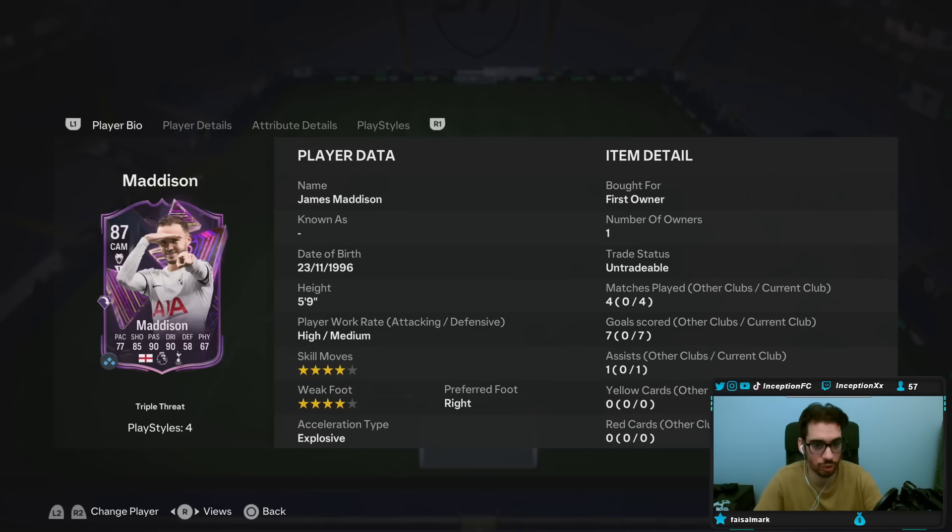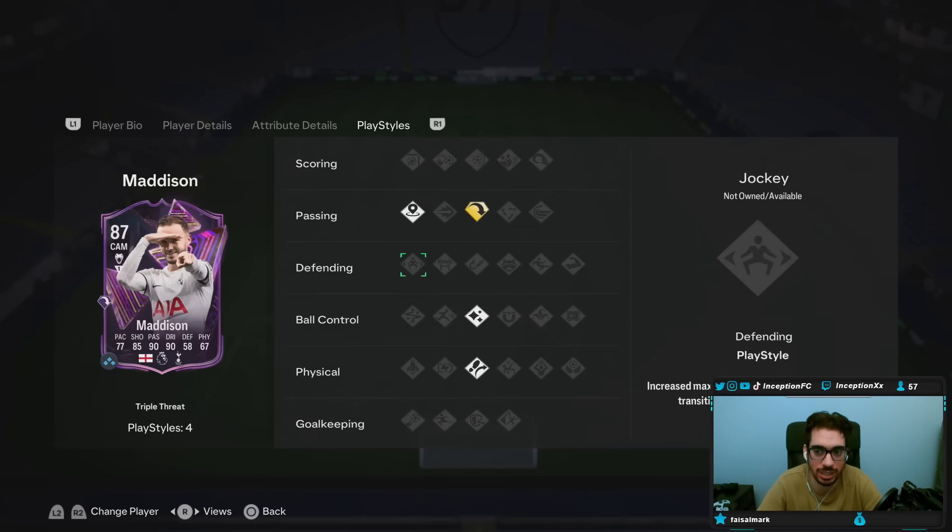With this card, we're taking a look at someone who is 5'9", high-medium work rates, 4-star skill moves with a 4-star weak foot. In-game play styles, this card has the incisive pass, the pinged pass, as well as the flare and the trivela.